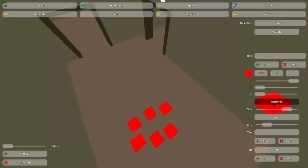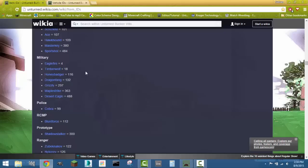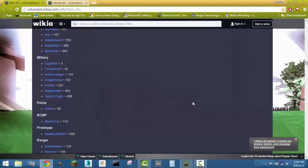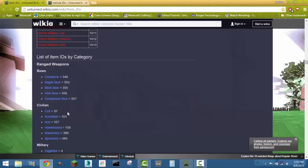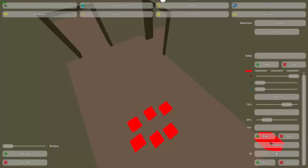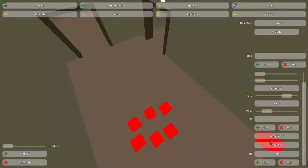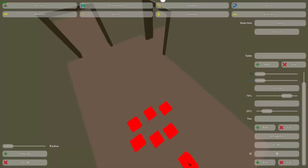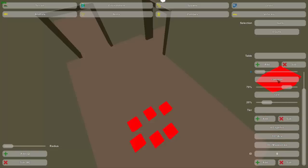I really want some common weapons in here. I'll find a weapon that's pretty common, like the Eagle Fire — that should be pretty common. So I select the common tier, go down here, press 4, which is the ID for the Eagle Fire. Then let's add the Ace pistol, which is 107. And one more — the classic Maple Strike, which is 363. So now we've got those three in there, and there's an 80% chance that one of these will spawn. If that 80% chance is selected, it will be random which one spawns.